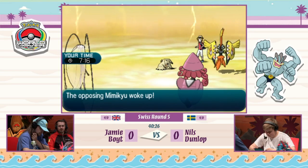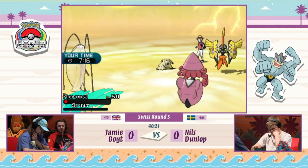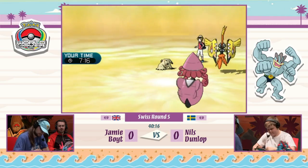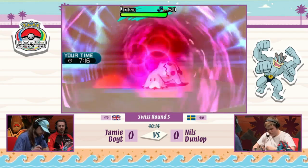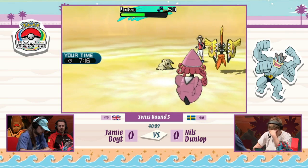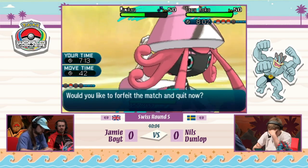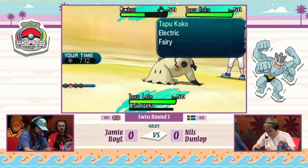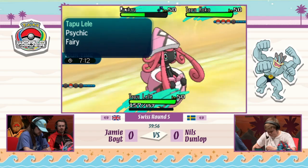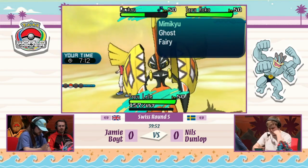Tapu Koko switches in, changing the terrain and reducing the damage Tapu Lele can do. Mimikyu wakes up and goes for Shadow Sneak — it could possibly get the KO on Pheromosa given its frail defenses — and Pheromosa does get knocked out. Jamie is now down to his last legs. Tapu Lele goes for a Psychic, but even with Psychic Terrain that was not going to KO Mimikyu at all. Nils takes Game 1.